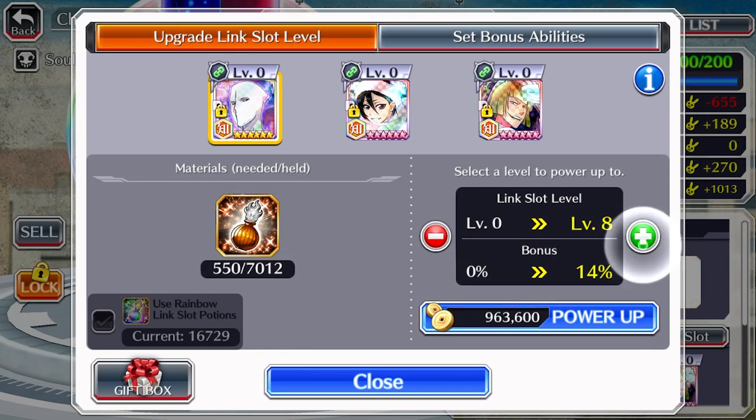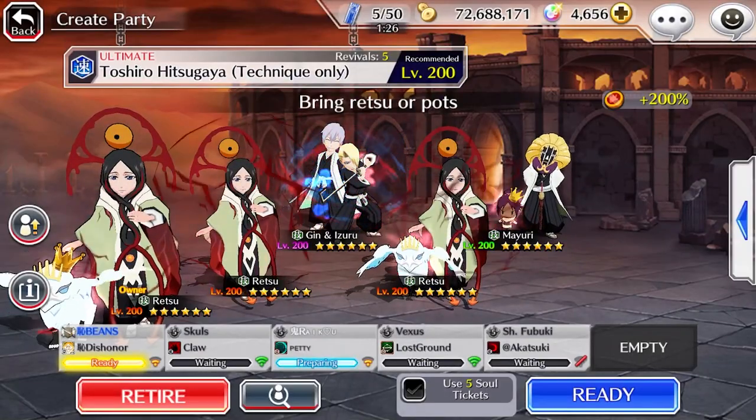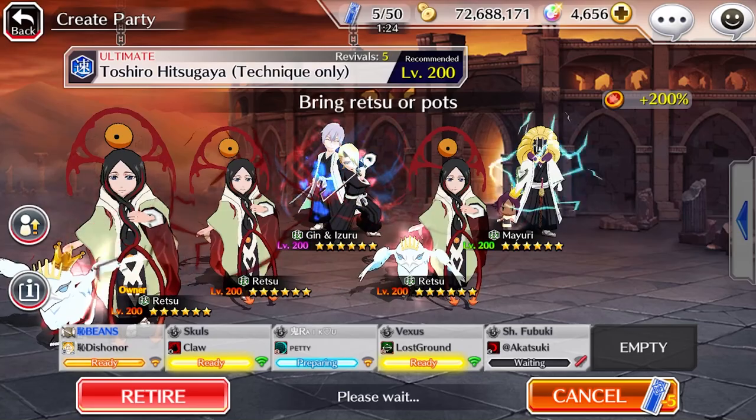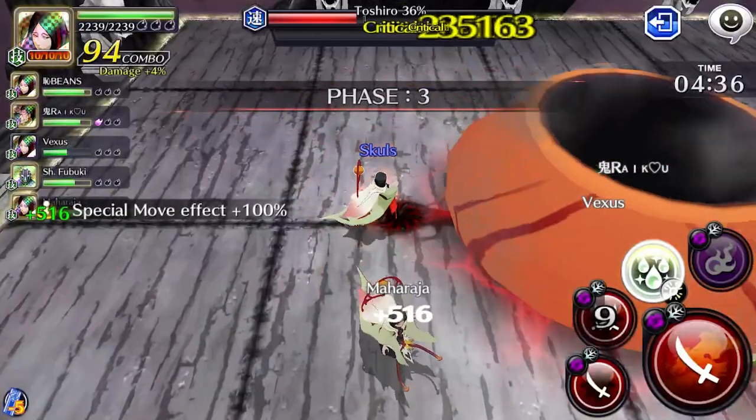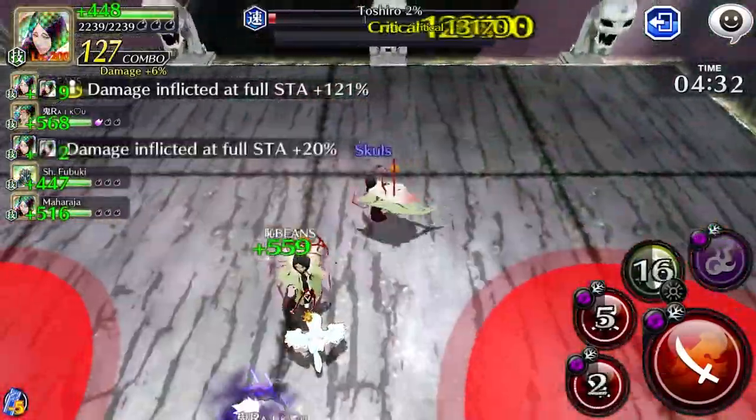If you've been transcending and link-slighting your characters, then you know it consumes an absurd amount of coins. Luckily, with the revolutionized addition of the 5x button to Epic Raids, you already know where I'm getting at. Forget about coin trials, because now Epic Raids are more cost effective with your tickets.